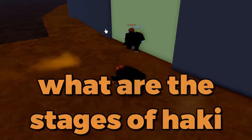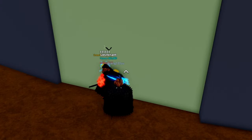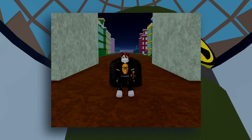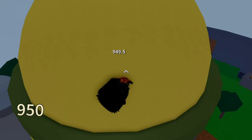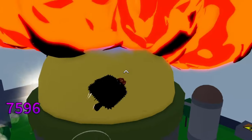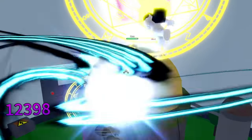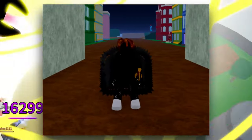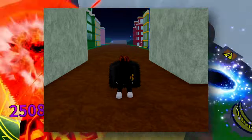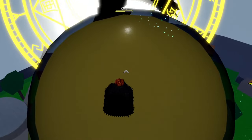What are the stages of Haki? There are actually six, but there's a stage zero. Stage zero is just half the arms, which is the default when you buy Haki. Stage one is where all your arms are covered. Stage two covers most of the torso. Stage three is most of the head plus all the torso and arms. Stage four adds half the legs. And stage five is finally full-body.